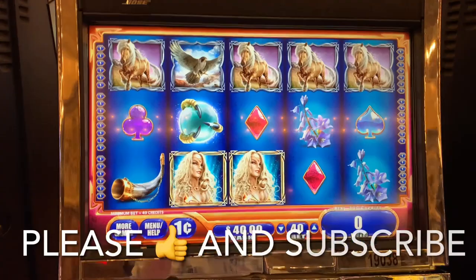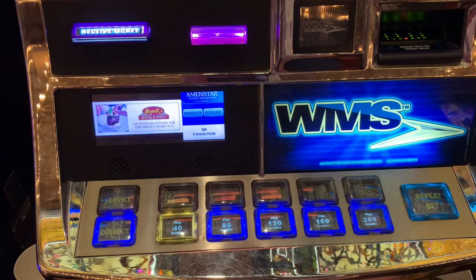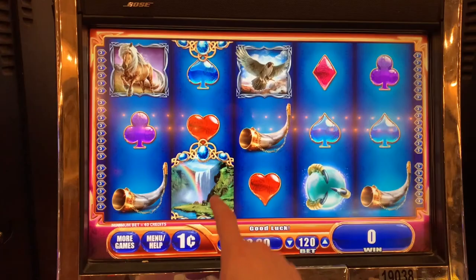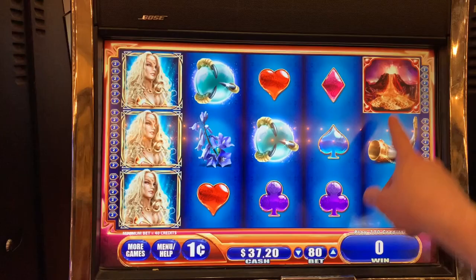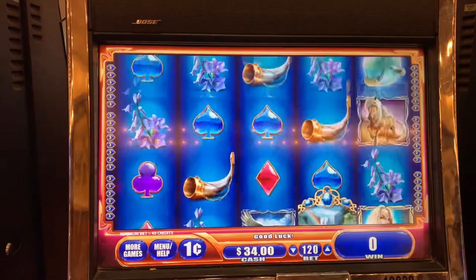Here we go, Matt Bailey plays the slots. Nordic Spirit — I've got $40 in the game. Let's check out the bet panel. We can do 40 credits up to $2. Let's do 80 and 120. That's our bonus symbol — we need three of those. And that's our wild. The girl is the best symbol.